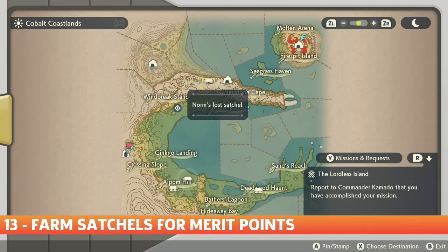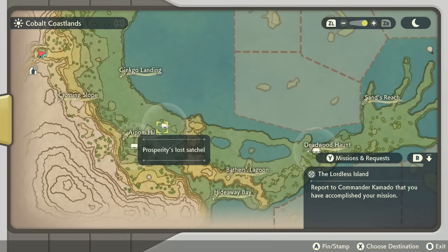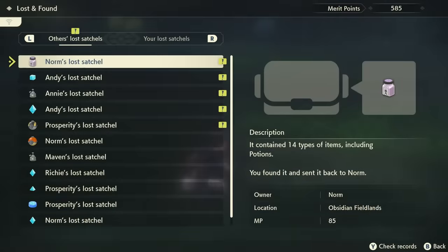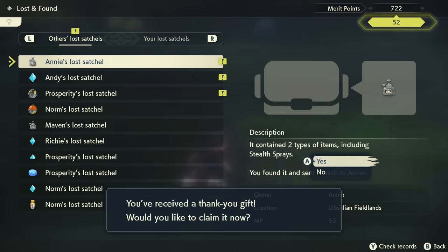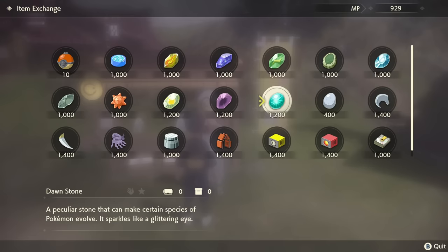When you check your map, you'll see some small icons that look like messenger bags dotted around the landscape. These are satchels — bags dropped by other explorers. Fetching a satchel is a simple matter of getting near it and collecting it like any other farmed item, but the payoff is way more significant. Each satchel will get you merit points, usually in the 60-70 MP range. Those merit points can be traded in town for goods, and that seems to be the only way to get evolution stones. The MP shop is just off the main village path between the Galaxy Team HQ and the dojo.